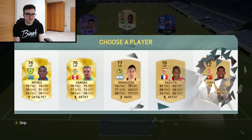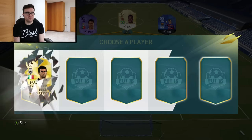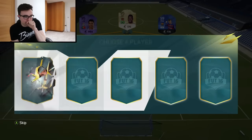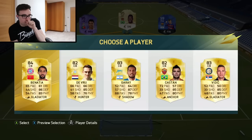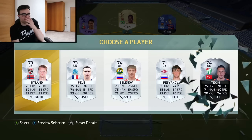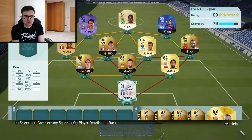Left mid - Kakuta. Centre backs - oh, I'm so excited. Please give me good stuff. Yes! 88 gold in. Come on - we can do it! 86 PK. It's getting so close, let's keep it going. I'm thinking just Benetia because he's the highest rated one. Let's give me a silver - are you joking me? Whatever.